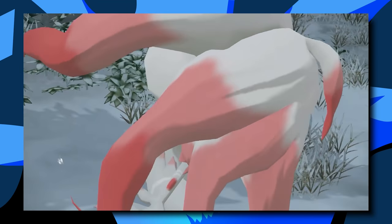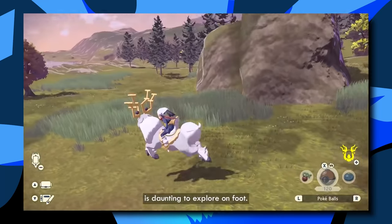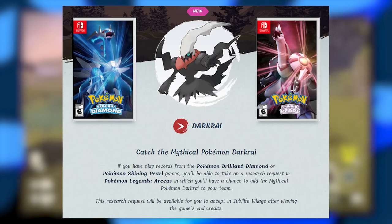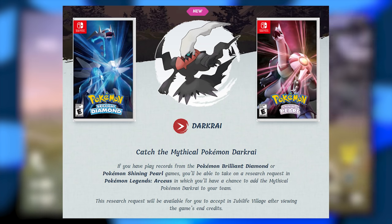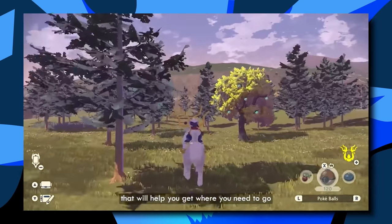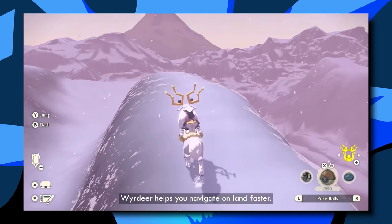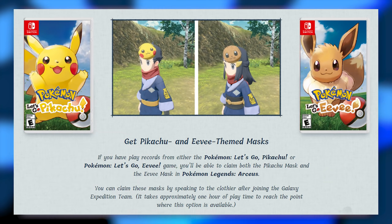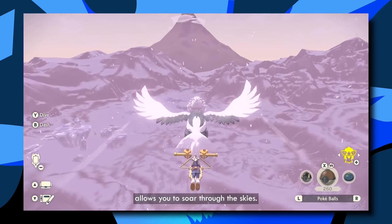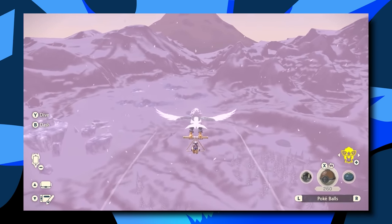Lastly, there are bonuses in Legends Arceus if you own other Switch Pokemon games. If you have BDSP save data, the game will unlock a special Darkrai event for you. If you have Sword and Shield save data, you're going to gain access to a Shaymin event. Even Let's Go Pikachu and Eevee save data are going to give you something — you're going to get special masks that your character can wear in-game, either with a Pikachu or an Eevee mask. So make sure you have these other games loaded onto your Switch to get more out of Legends Arceus.